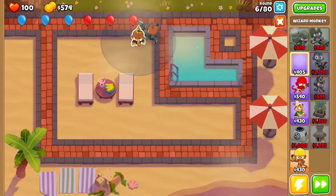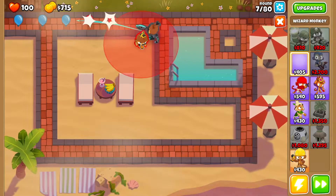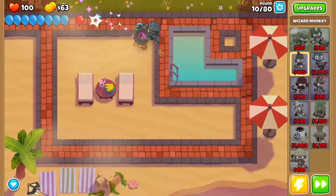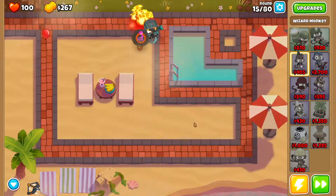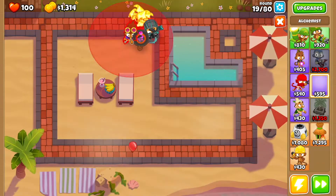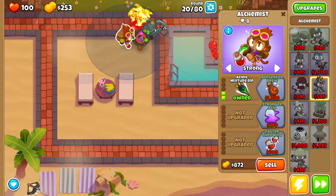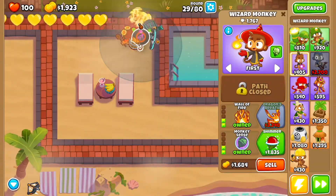First, get yourself a wizard monkey and drop it right around here. You want to get Fireball, Intense Magic, and Monkey Sense, then go for Wall of Fire. Then get yourself an alchemist, drop it right around here, and get Larger Potions and Acid Mixture Dip. Set your alchemist to Strong.